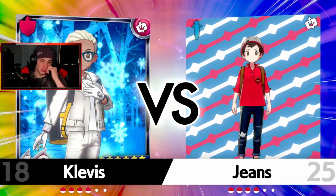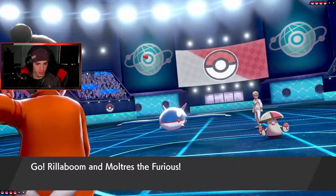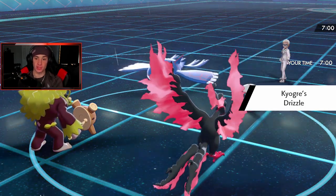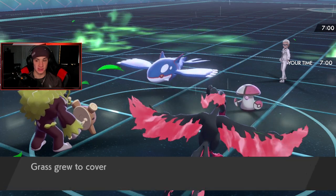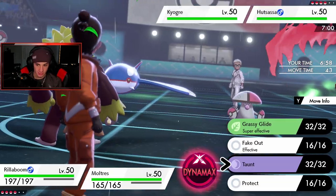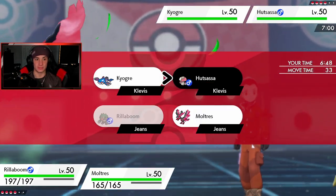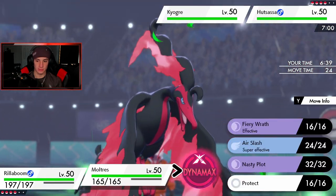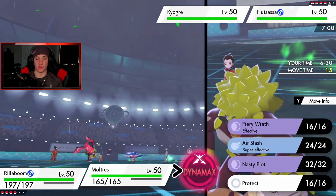He leads Kyogre with Tornadus — I have Fake Out which is huge, so he can't just set up Tailwind and hit me with a max Water Spout right away. I've got Rillaboom and Moltres. He sets up Drizzle — that's scary but we pose a pretty big threat with the Grassy Surge rolling. I can go for a Grassy Glide. This thing is probably Coba Berry if I had to guess. I could Taunt it, or go for Grassy Glide. I feel like I Taunt instead of Faking Out and start speed boosting — or maybe Fake Out and see if Kyogre swaps.